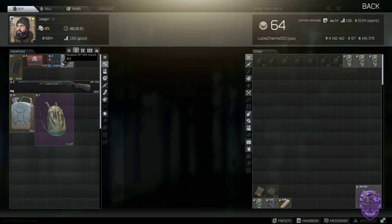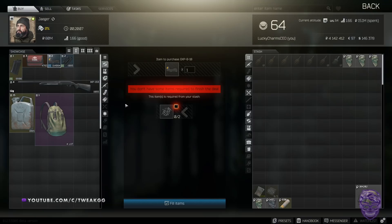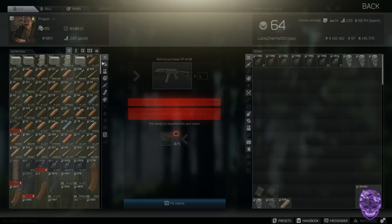Jaeger level one: two bolts will grab you an EKP sight. Early game bolts are expensive because of hideout requirements, so check the prices first. Two matches get you a dovetail mount for an SKS. If you have OP-SKS rifles lying around, matches can get you dovetail mounts cheaply, because they cost a lot on the flea market early game. Always double-check prices before doing any of these — item values can change weeks or months after this video was uploaded.